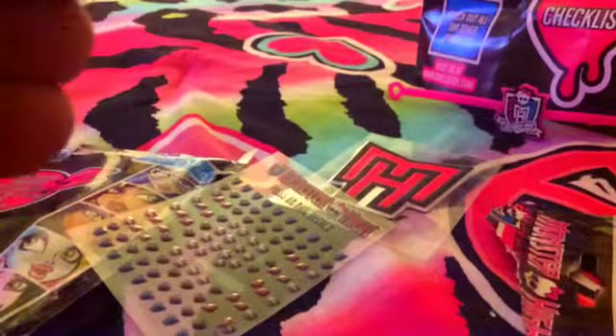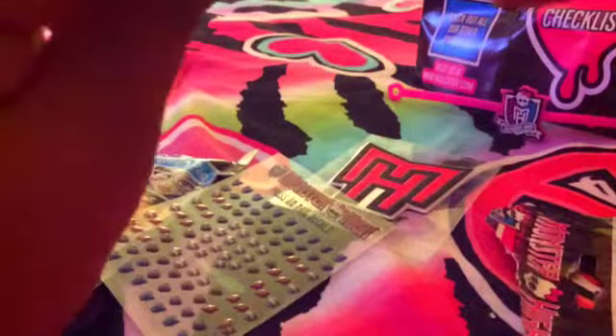Last, we're going to open up the Monster High Fashion Pack. That's hard to open. It comes with this flyer — it's the ones you can get, and it says checklist. We got this cute Monster High sticker and it feels like a little patch — feels nice. Then we got this Monster High bracelet. These are really stretchy, and I got the Monster High logo. Then I have the nail decals. I'm going to try one on. So, this is what they look like.